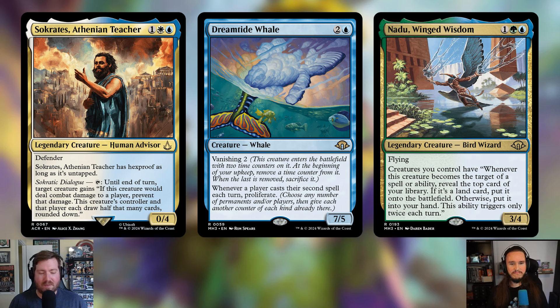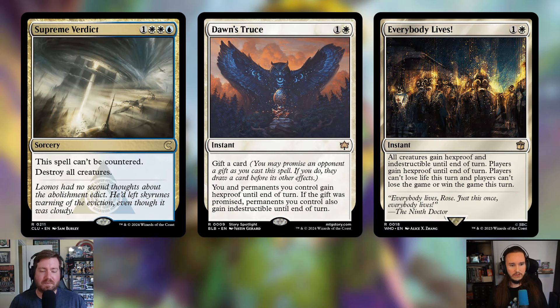The deck out of the box has a few clunky ways to board wipe. I wanted to add Supreme Verdict — one, two white and a blue. It's a sorcery that can't be countered and destroys all creatures. The uncounterable clause is pretty relevant. It's a great way to clear everything if you're behind. You'll hopefully not be attacked much as a group hug deck, but this is a great button to push when you need it.